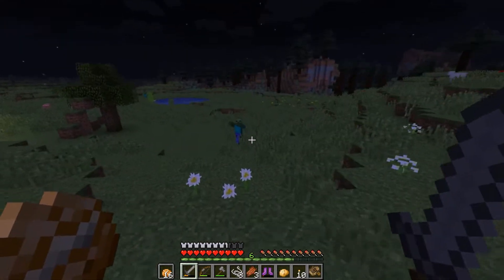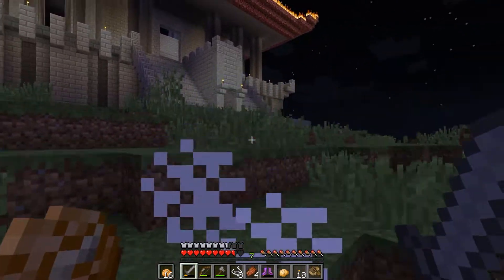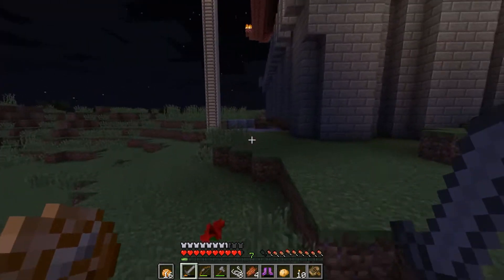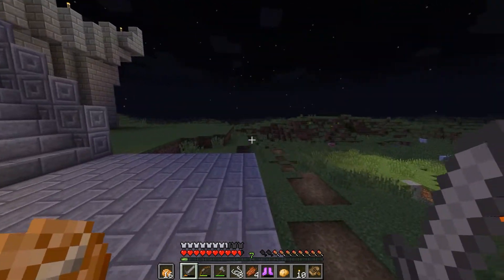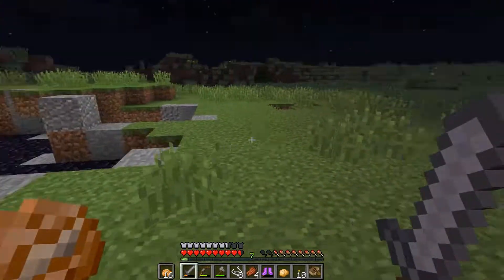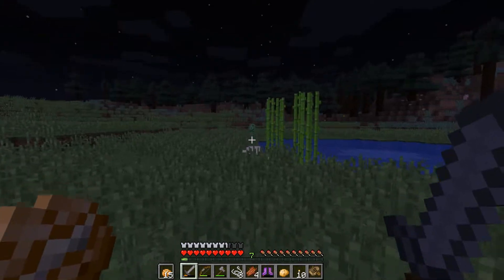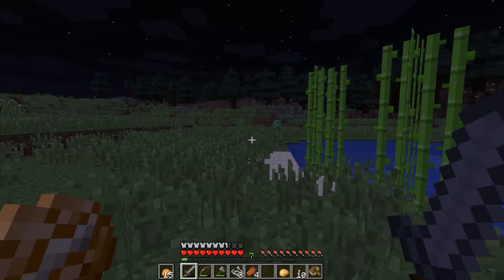If you guys have any cool ideas on what I can do on this survival world — like any cool builds — maybe if you want a house you can ask for a house and I will build you one. We'll put like whose house it is, and I'll put your YouTube name down on a sign showing that this is your house. I think that'd be kind of fun. I hopped on this world and I was just like, oh it feels good.